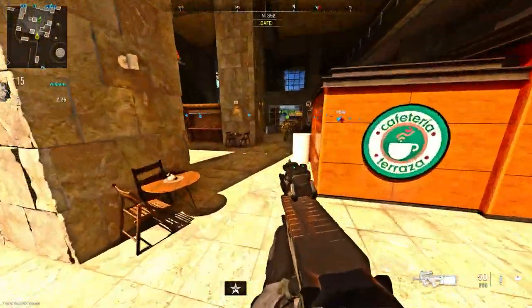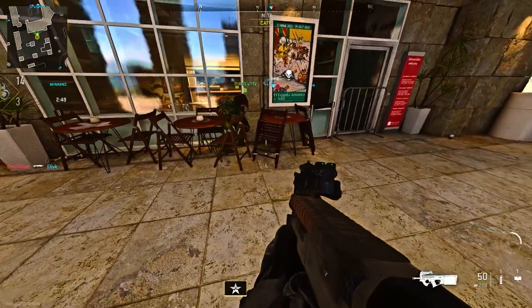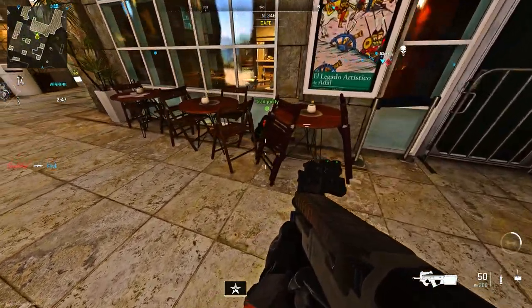We're now on the museum map. All you want to do is make your way to these tables and chairs, find a gap, and basically drop down. Once you drop down, you'll want to prone and you'll see you're in a pretty decent spot.